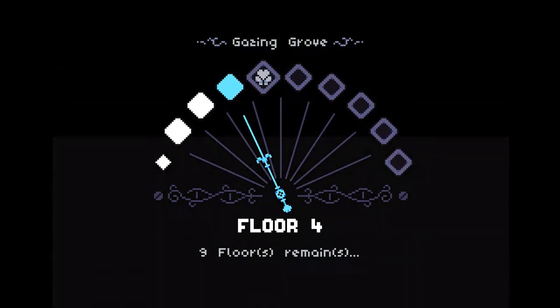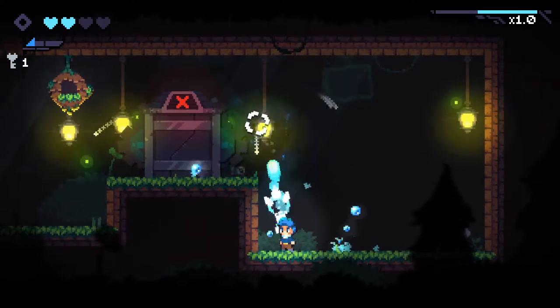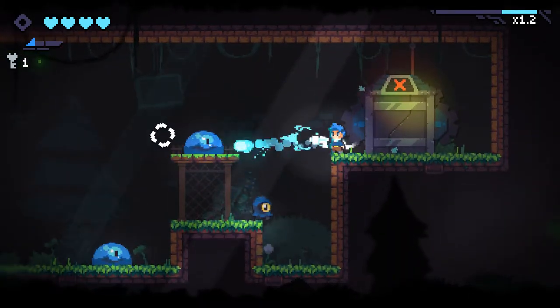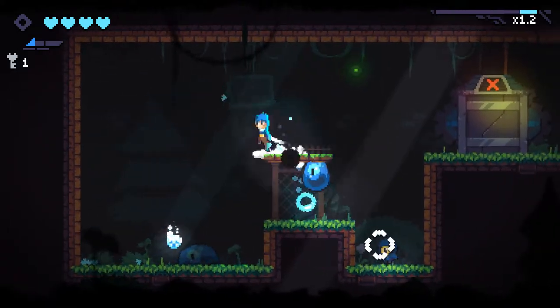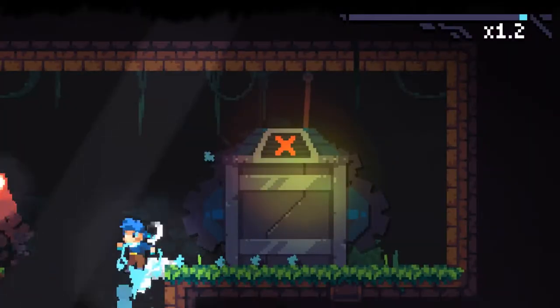To progress to the next floor you need to destroy all the enemies with the pistol. Unlike normal guns, this one is short-ranged as the bullet disappears after a set distance. This forces you to take advantage of the variety of movement options to get close enough to hit enemies but far enough to not take damage — mix that with having to dodge bullets and you've got a game where you're constantly moving around.